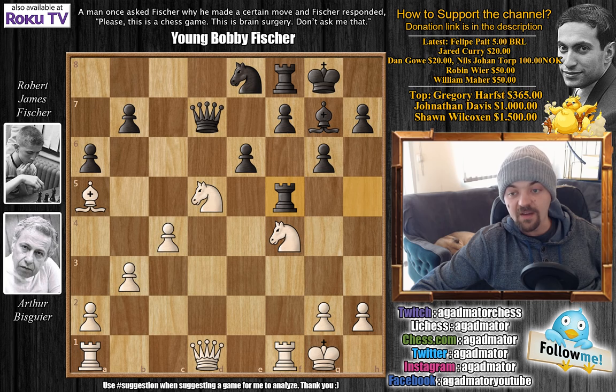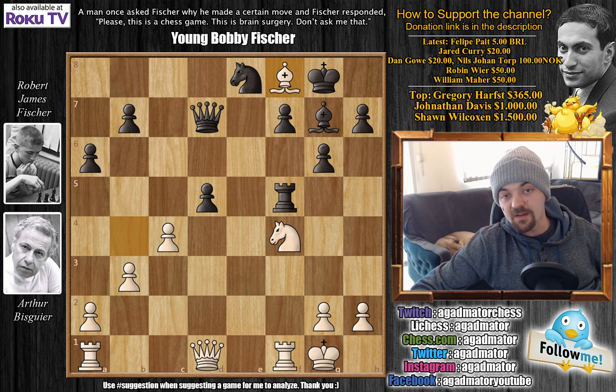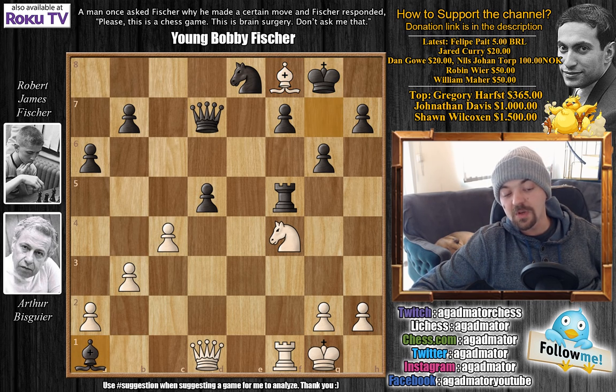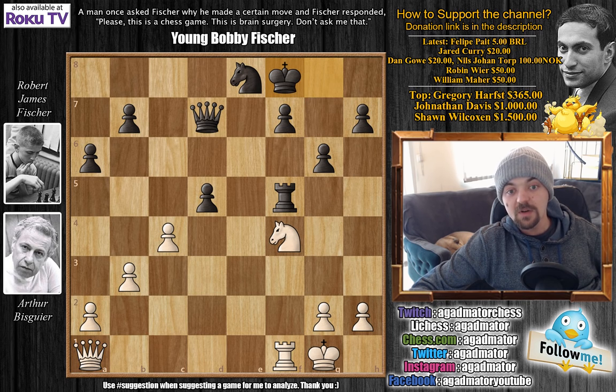So Fischer played rook to f5. Now we have bishop to b4 attacking Fischer's rook on f8. We have e captures on d5, now bishop captures on f8. Fischer really wanted to hold on to everything — if he wanted to continue, he would have to play king captures on f8 and try to continue being the exchange down. But he wanted to keep everything and played bishop captures on a1. We have queen captures on a1 and now king captures on f8. After all of this, Fischer is actually up a pawn.